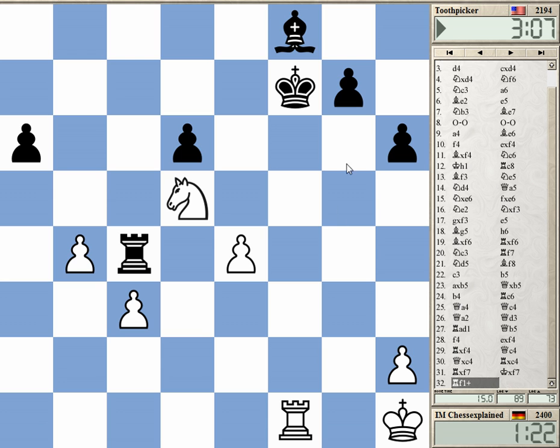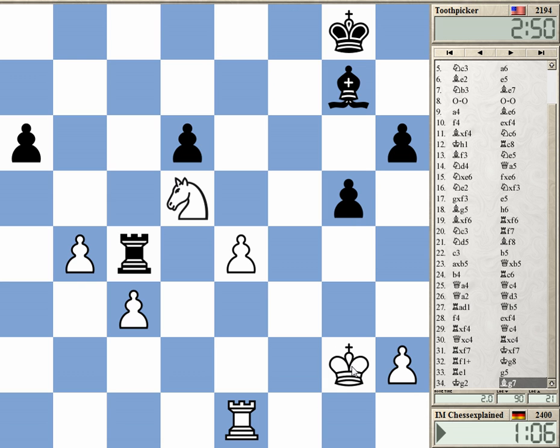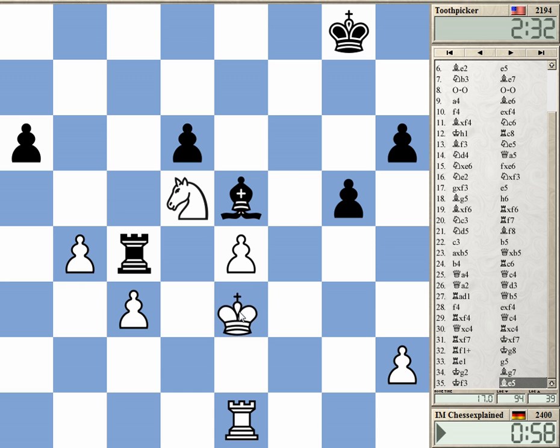Maybe the check first to get his king back, and then cover the pawn. Should I cover it or is there something better? Let's cover it, that's the easiest way to go. Maybe he can play a5 but I have b5, not a big deal. Cannot take here anyway — rook c1. I gave this check first to make sure his king is far back. I can actually go here.